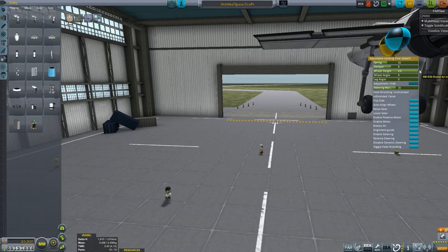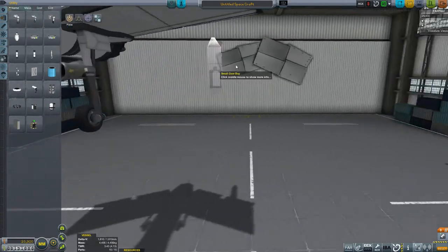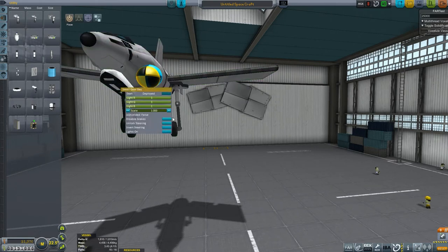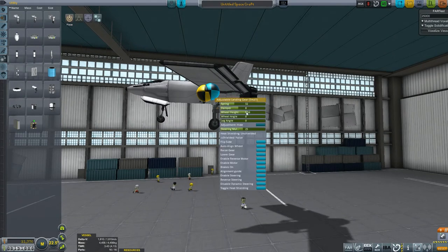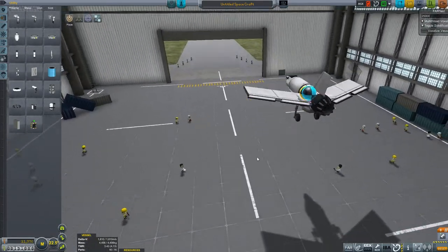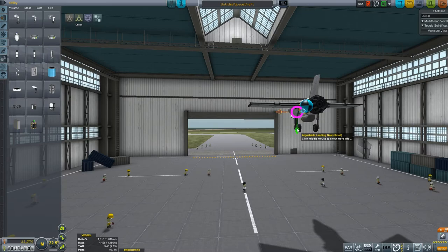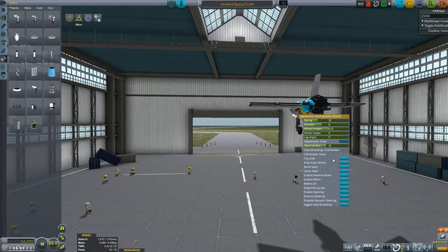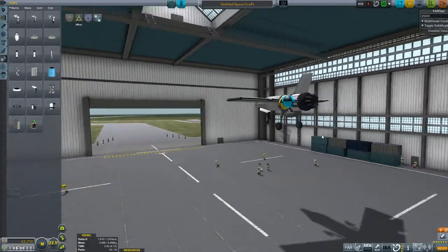Let's make those tall for now and see how that works — that might be a little bit much. We could use this one on the front. Make sure we have angle snap on. We only need one of those. Disable the brakes, unlock the steering. That does seem a little bit much — that's probably better. Now let's see how this flies. It's sticking up a little bit more than I would like. That's better. Let's flip the side of the wheels too — auto align, flip side. That's also better. Still might be a little bit steep, but we'll see.